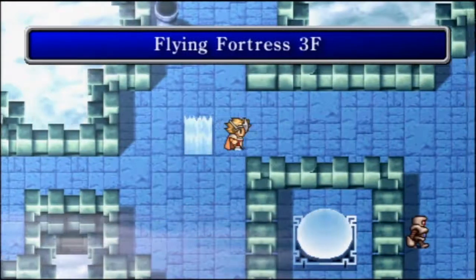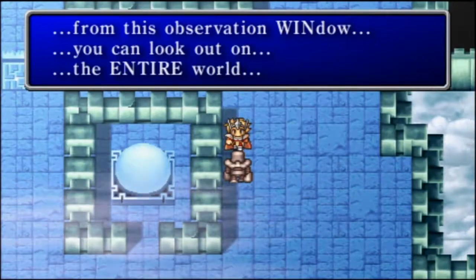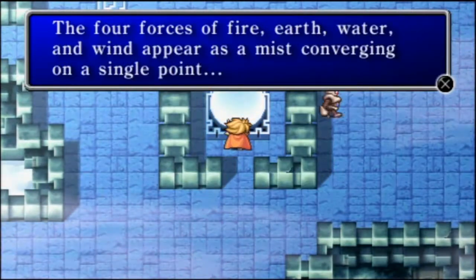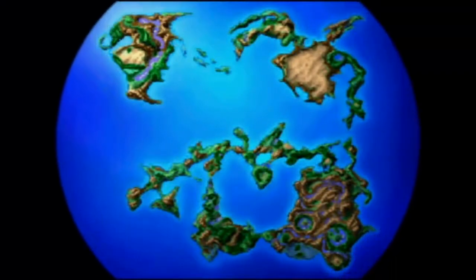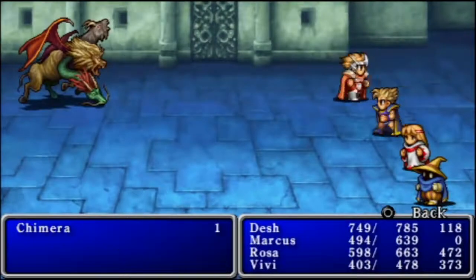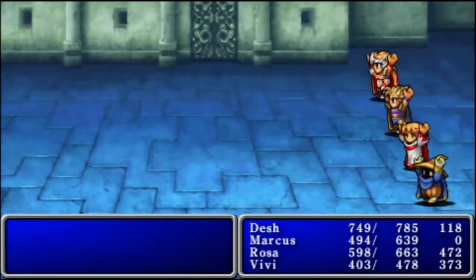Alright, at this point we're going to talk to this guy. From this observation window you can look out on the entire world. 'A point at the center of the four altars — this must be the location of the Chaos Shrine.' So in actuality, the Chaos Shrine — the first dungeon in the game — is actually the final dungeon of the game. They all point at the Chaos Shrine. That's pretty cool.